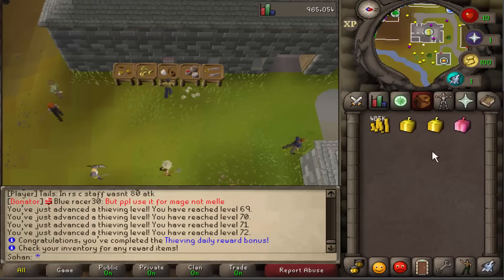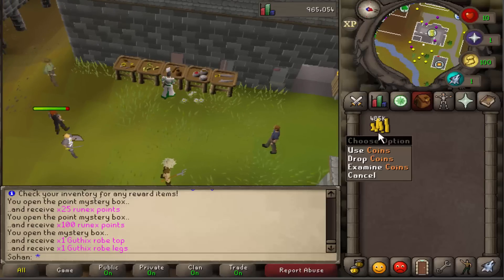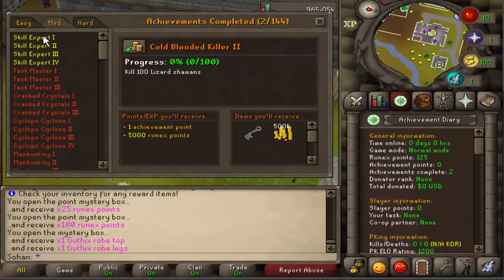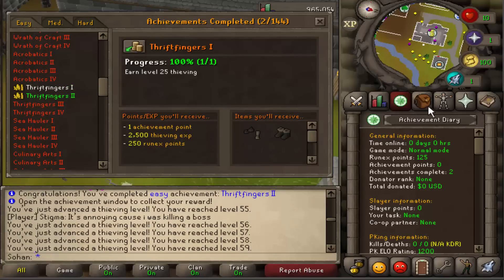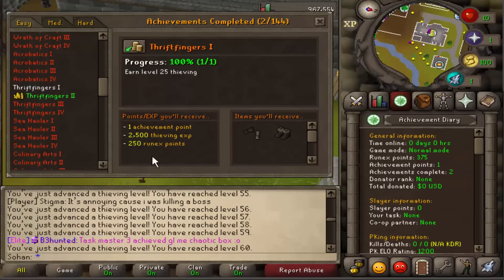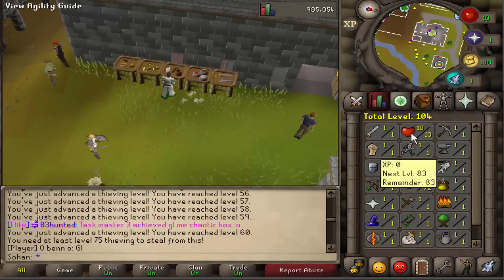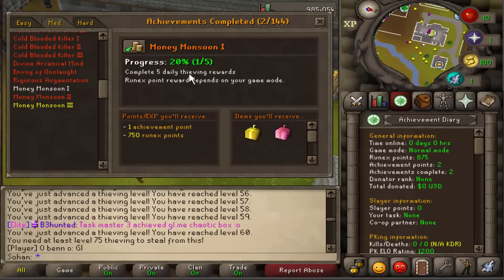After completing 150 thieving actions, our special bonus was two point mystery boxes and a fancy mystery box. Opening them up we got 25 Rune X points, 100 Rune X points, Gothic robes and legs - pretty cool - and we earned 485k from that as well. Checking the achievement diary, we got two achievements for reaching level 25 and level 55 thieving - receiving a piece of the rogue armor set: rogue gloves and rogue boots, plus 250 Rune X points and 2.5k thieving XP. The second achievement gave 17.5k thieving XP. We ended up reaching 72 thieving.